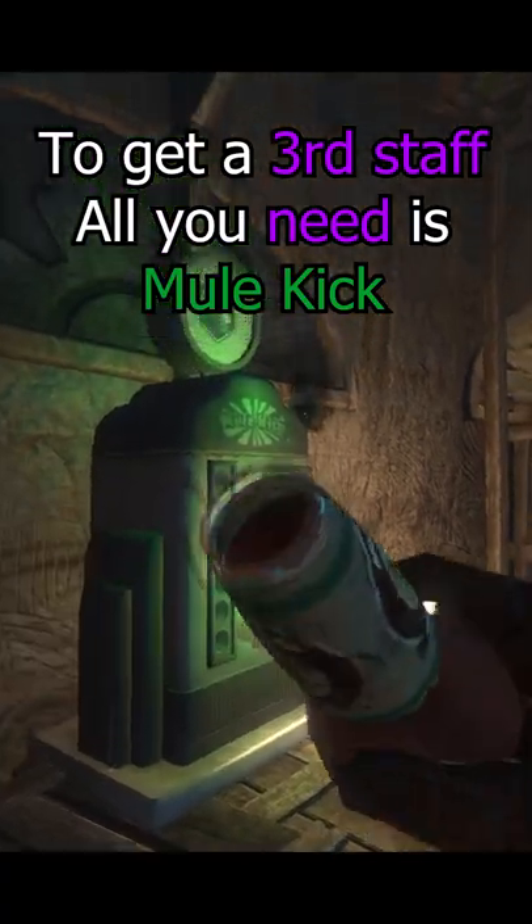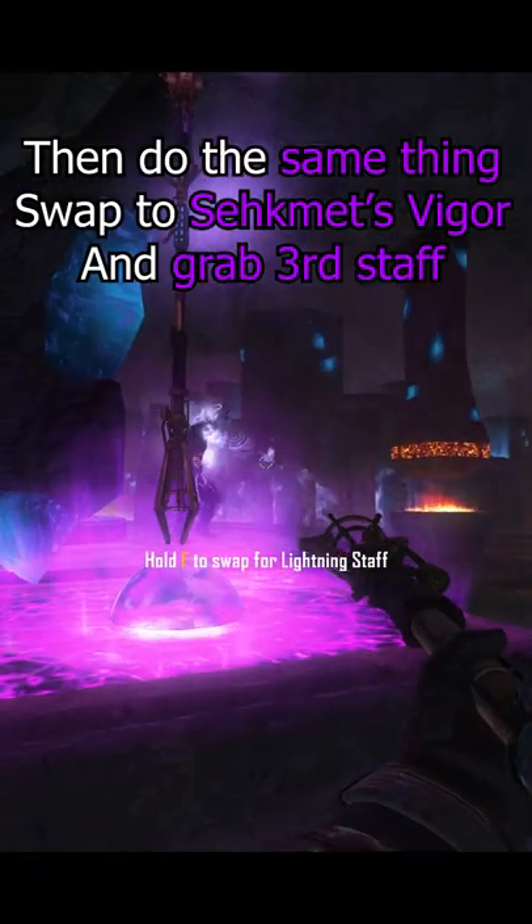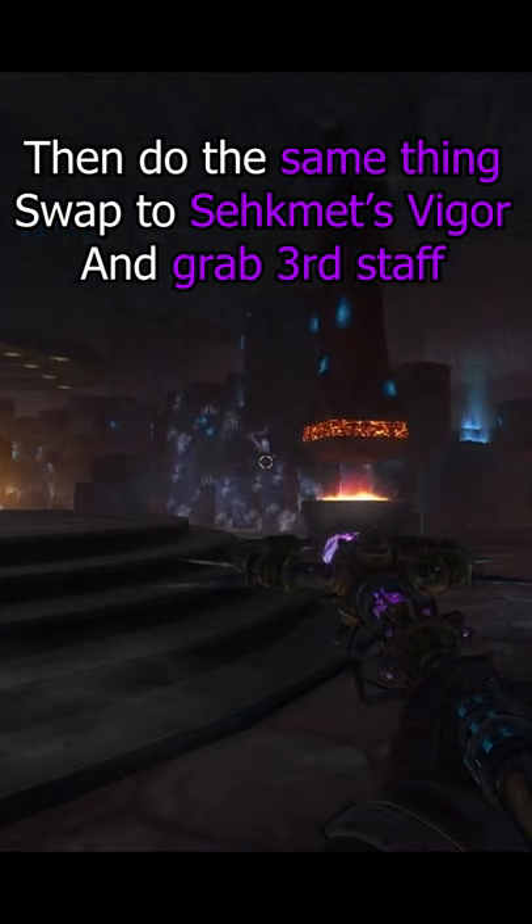Now if you want a third staff, pretty easy. All you need is a Mule Kick for your third weapon slot, and then you just do the same thing as before — swap to your Segments Vigor and grab the third staff.